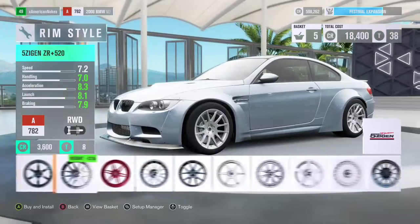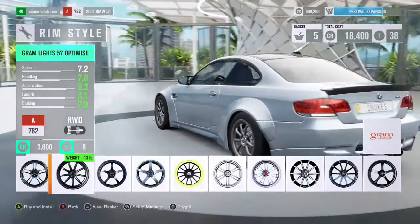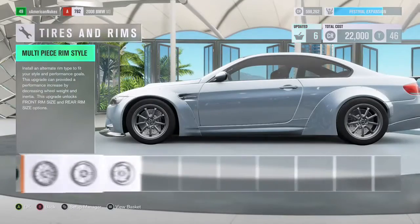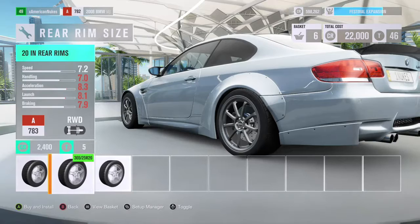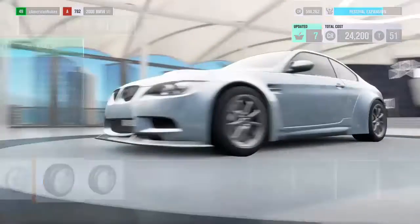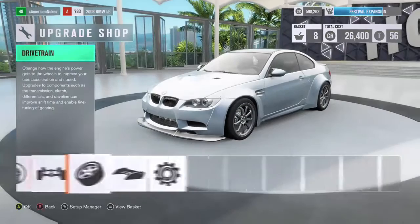For rims - let's see what sports-style rims they have that can work for this BMW. Oh, these don't look too bad - Gram Lights 57s. I might throw these on and increase the rim size. Back out of here and increase the rim size a little bit - from 18s, I kind of like 20s but 19s seem to be the best since it doesn't really raise the PI that much. We'll go 19s on front and back.